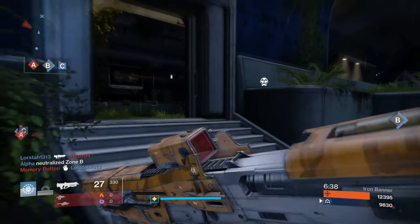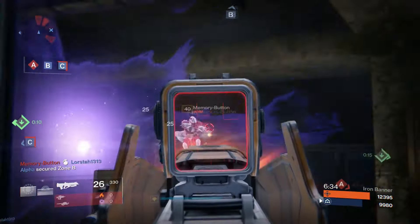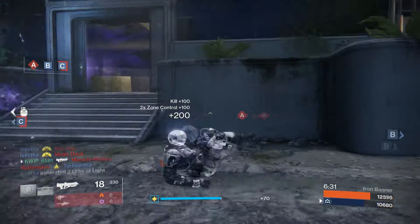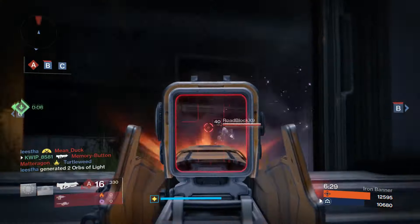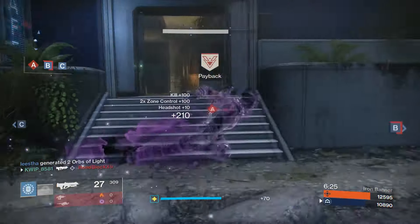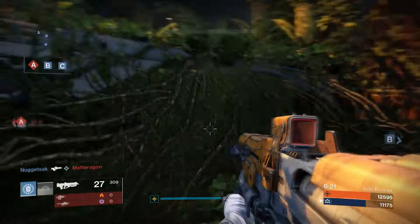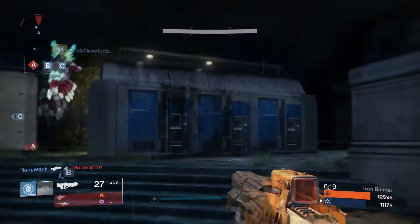We're going to go into this room with this very long range pulse rifle. Holy lag — look at this man. Are you seriously still alive? Alright, we got him. Classic Iron Banner. Outgunned a Vex — not sure if I can count that as too high of an accomplishment, but I'll take it. Take it with this gun, with this skill.